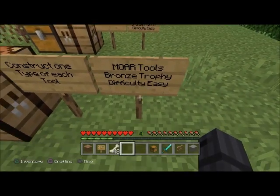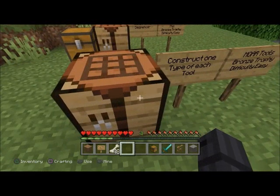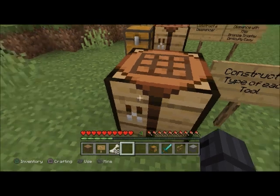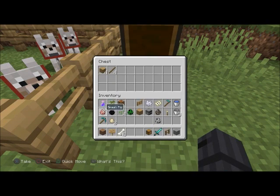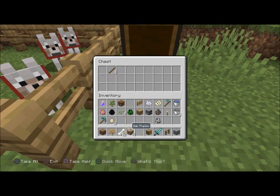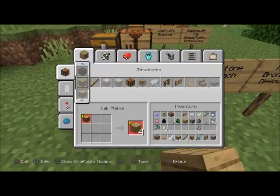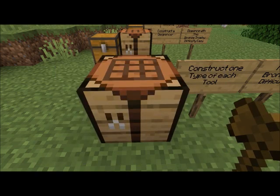'More Tools' — bronze trophy, difficulty easy. Construct one of each type of tool: a pickaxe, a shovel, an axe, a hoe, and a sword. You've already crafted a hoe, sword, and pickaxe. The next ones you'll need are a shovel and an axe — you'll need four pieces of wood and four sticks total.